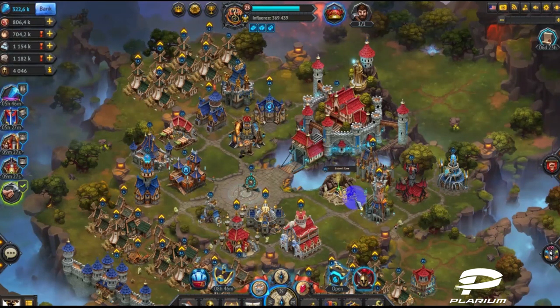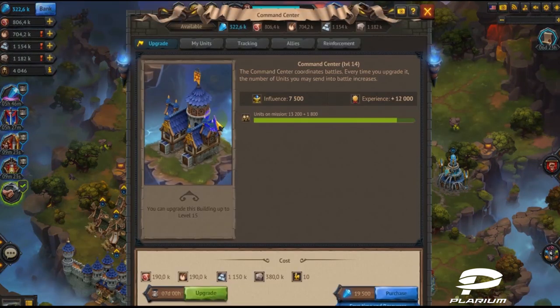So, you've decided to upgrade your building from the 14th to 15th level? Besides resources, you'll need an additional item — the weathervane. The weathervane is required to upgrade any castle building to the 15th level.